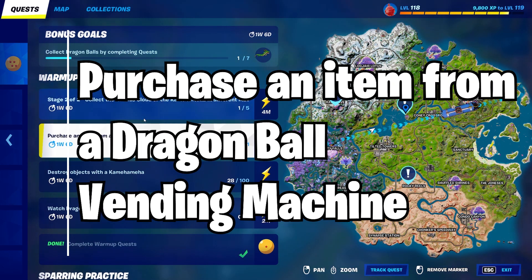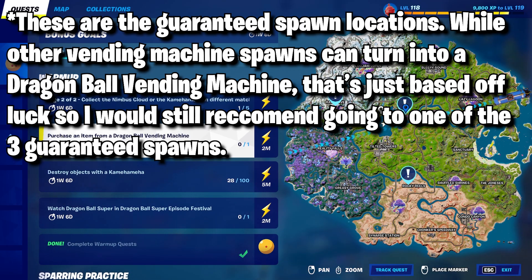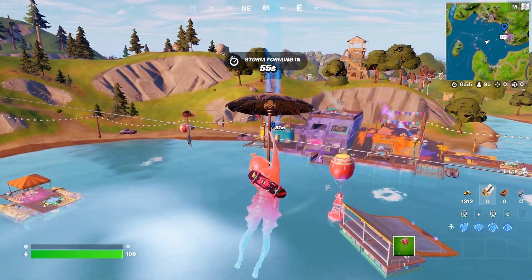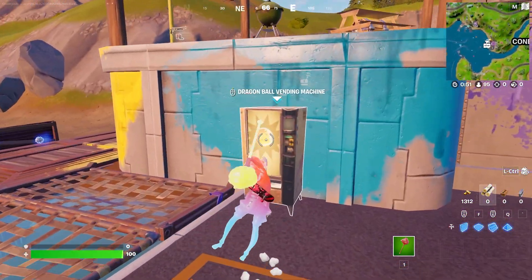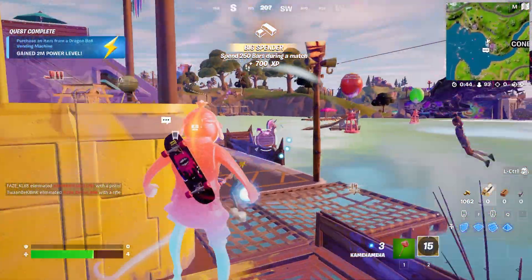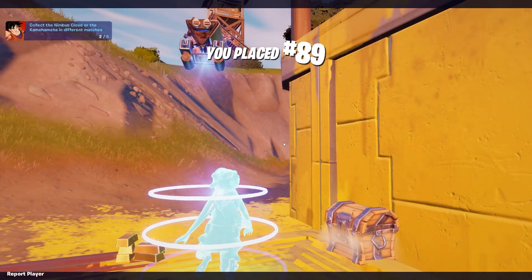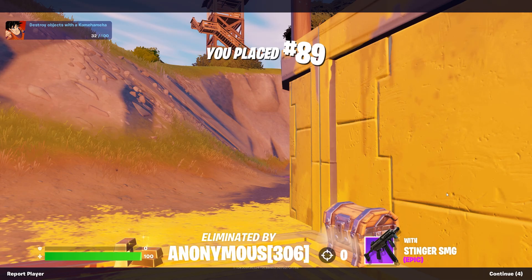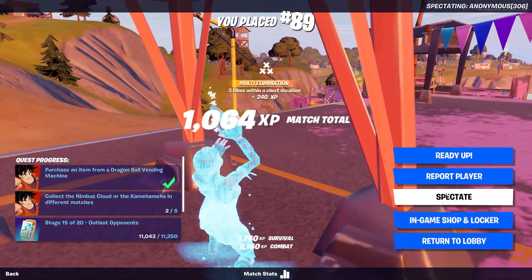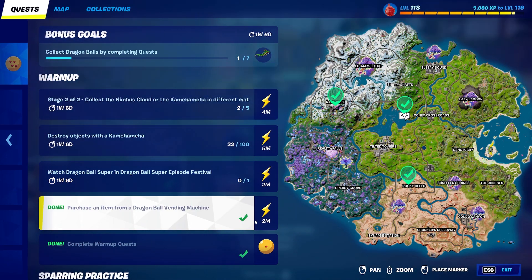For our next quest, we're going to be purchasing an item from a Dragon Ball vending machine. There are three locations marked on your map. Right over here at the Loot Lake spawn there is one of these Dragon Ball vending machines right outside. All you need to do is drop down and you can buy the Mythics for actually very cheap. We went ahead and absolutely destroyed the lobby going Super Saiyan, and that's how to purchase an item from one of those vending machines, getting you 2 million Super Saiyan energy level.